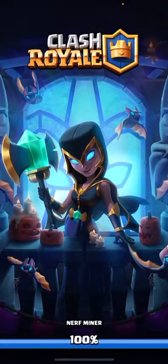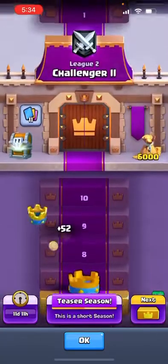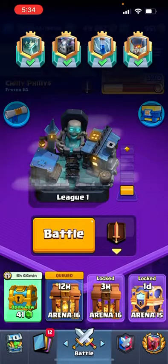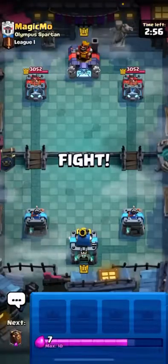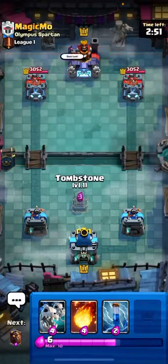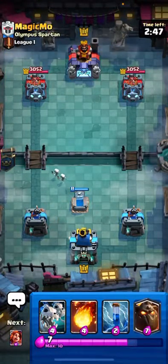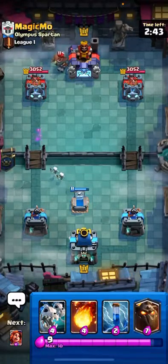Get a nice gold crate. Alright, and we're up into the next league, guys. We're in Challenger 2. Let's try to win one or two more games here. Going up against Magic Moe. Give him the good luck. I'm going to Tombstone here and wait on his next move. He's going to Hunter.